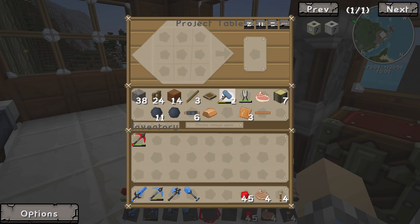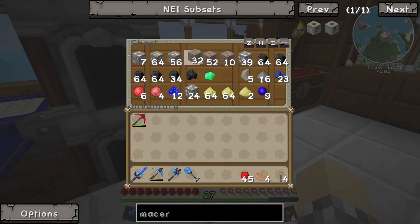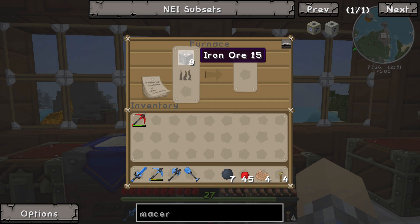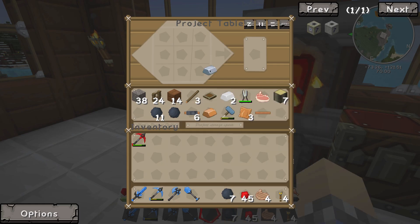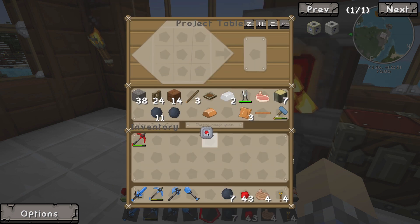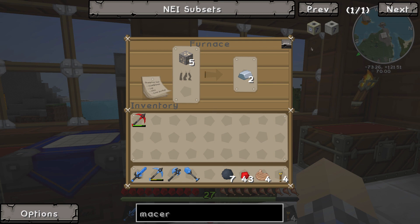We're going to need a piece of iron for the electronic circuit. We want to use iron sparingly, so let's cook up eight pieces using the last of our charcoal. The reason we don't want to smelt too many raw ores is because we're going to use the Macerator to break them into dust, getting two for each ore — that'll make more sense in a minute. We'll crush that down to an iron plate, and there's our electronic circuit.